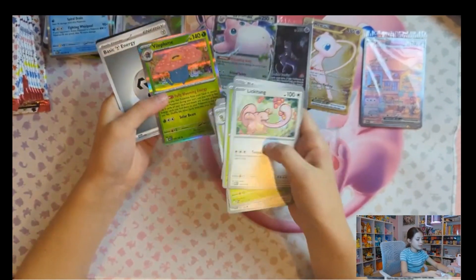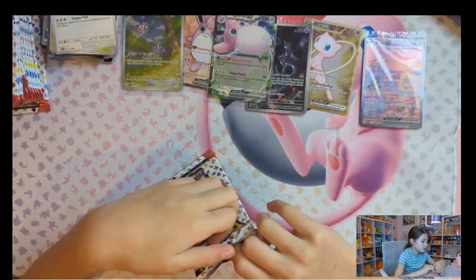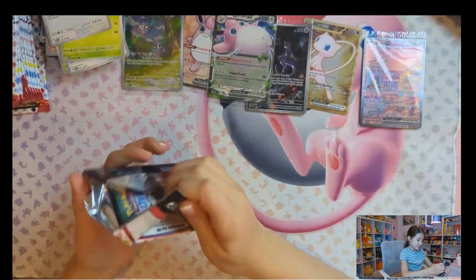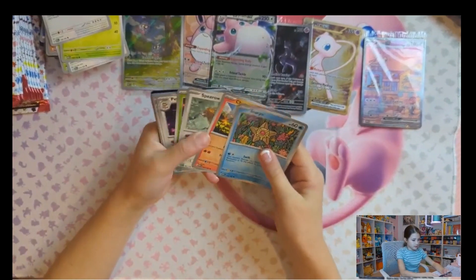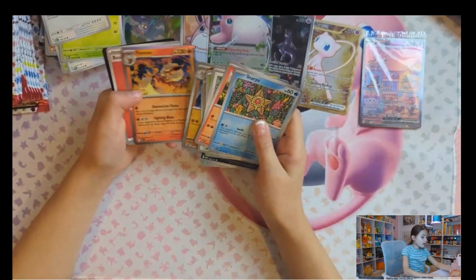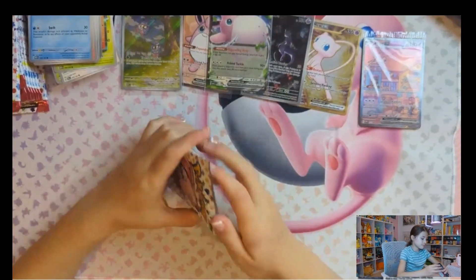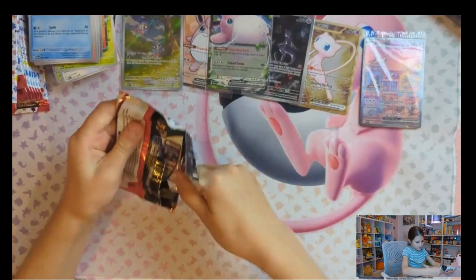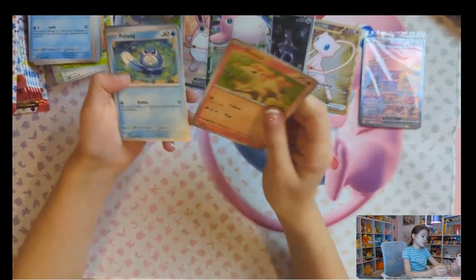So cute! Lickitung — oh, Poliwag! So cute. What is Lickitung doing? Commander Sparrow, Persian, Daisy Softboard. Oh, we got Victreebel and Flareon! Let's see if we got a Jolteon — that'd be really cool. I still can't believe that we got pulls in packs one, two, and three. That was so cool. Let's see if we get a Jolteon now.